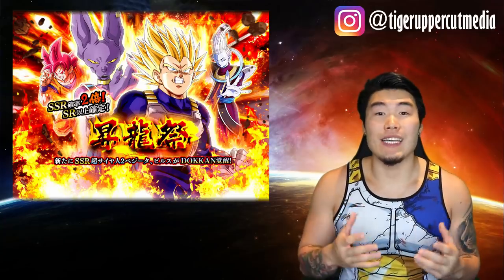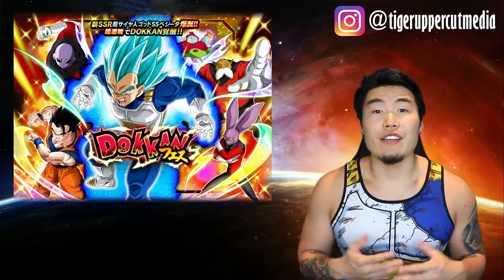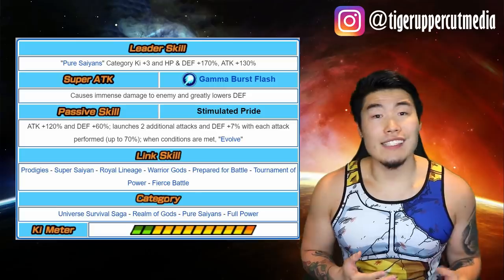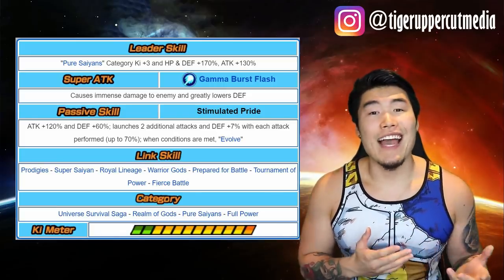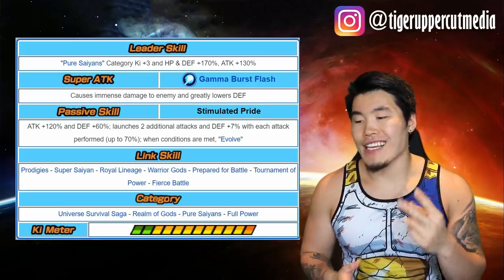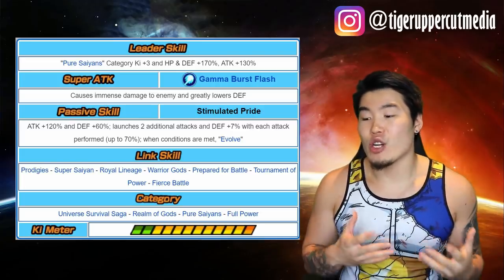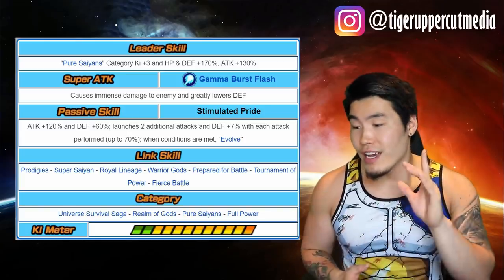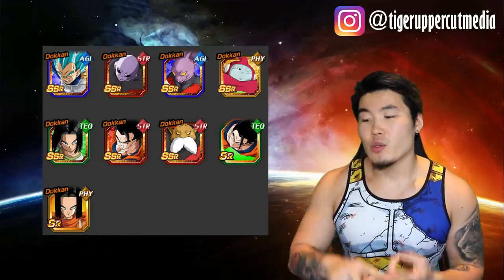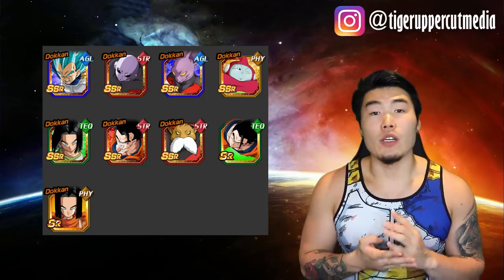Most of the people telling me they were going to skip the 3-year banners told me they were saving their stones for Super Saiyan Blue Evolution Vegeta. He's the leader of the Pure Saiyans category that finally brought STR Super Saiyan Goku into the new meta. His leader skill is Pure Saiyans Ki +3, HP and Defense +170%, and Attack +130%. His passive is Attack +120%, Defense +60%, launches 2 additional attacks, and Defense +7% with each attack to a max of 70%. After turn 4, he has a 30% chance to transform into Super Saiyan Blue Evolution Vegeta — he does start off as a regular Super Saiyan Blue Vegeta. The banner included SSB Evolution Vegeta, STR Jiren, AGL Dyspo, PHY Ribrianne, TEQ 17, STR Ultimate Gohan, STR Toppo, and SR Ultimate Gohan and 17.